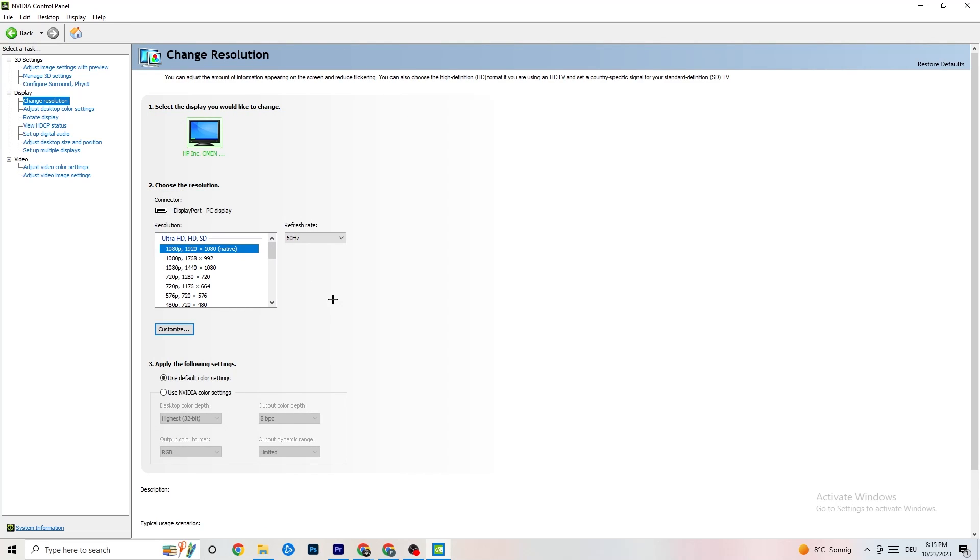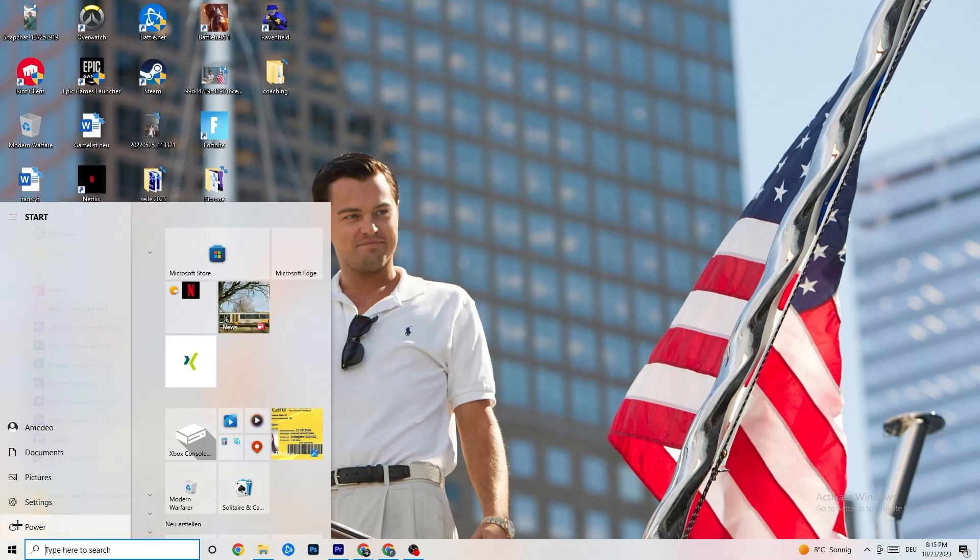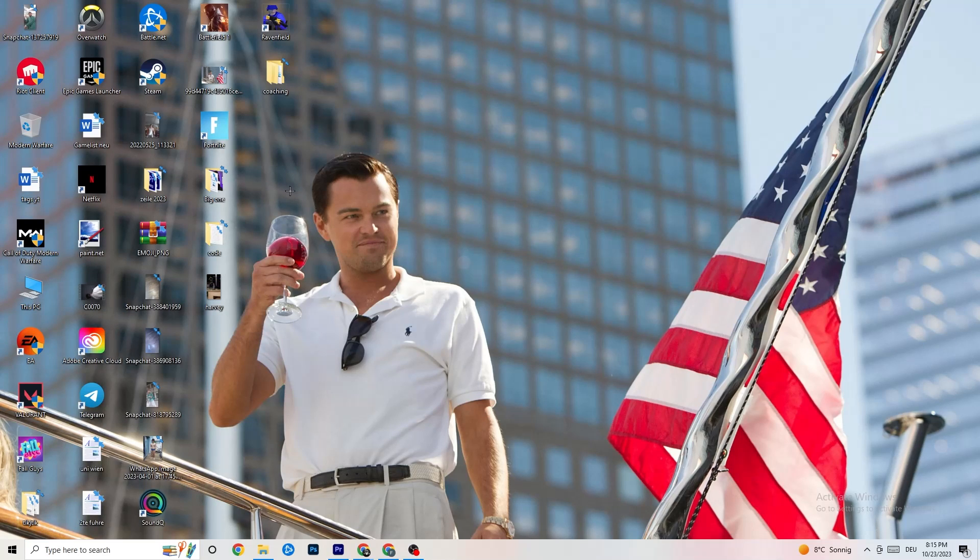Still in the NVIDIA Control Panel, go to 'Display' and then 'Change resolution.' Make sure your monitor's resolution matches your in-game resolution — a mismatch can cause crashing. Once you've confirmed everything, restart your PC and check for any pending updates during the restart.